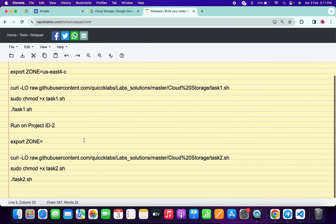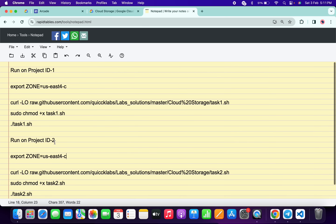Now if we scroll down, here you can see 'Export Zone 2' — paste the same zone here as well. That means we have to export the zone two times.